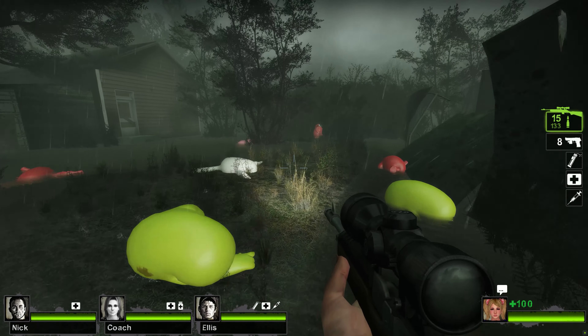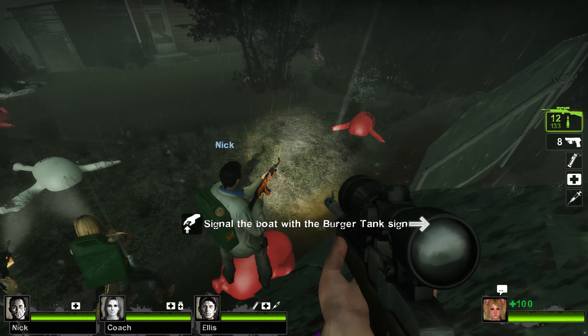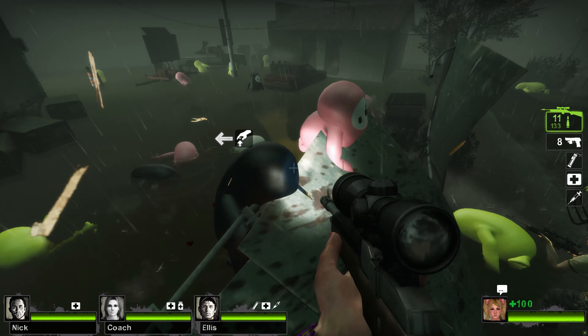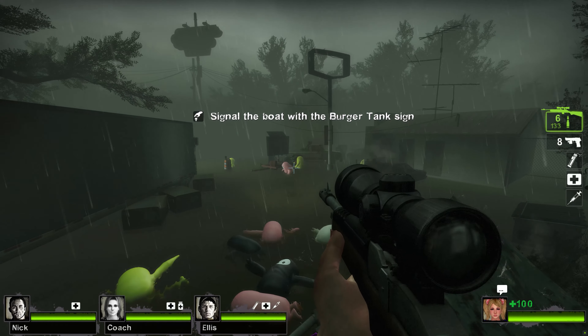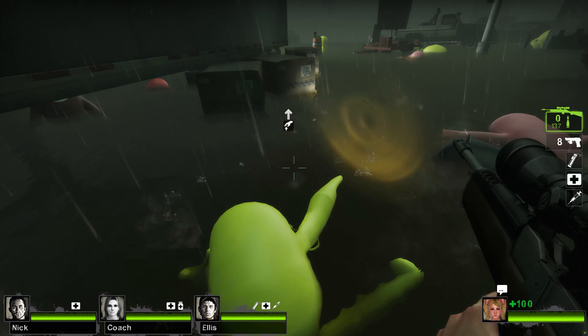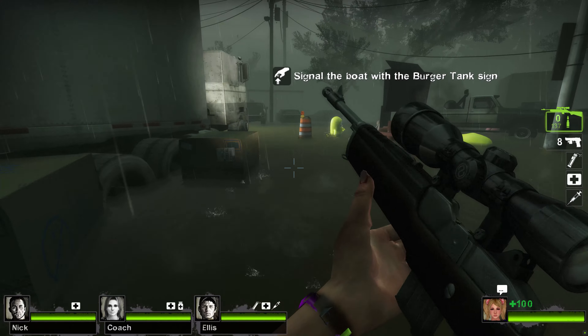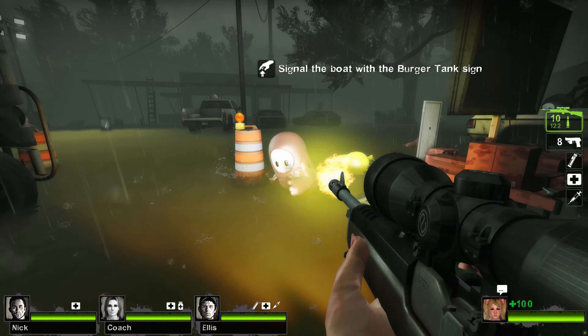The one thing I would recommend is make sure that at the very end, when you're getting ready and the boat starts coming, that you have a bile bomb ready. Because the mobs that will come after you when you head to the water, they're just going to swarm you. So if you have a bile bomb, just throw it toward the Burger Tank and you should be able to make it.